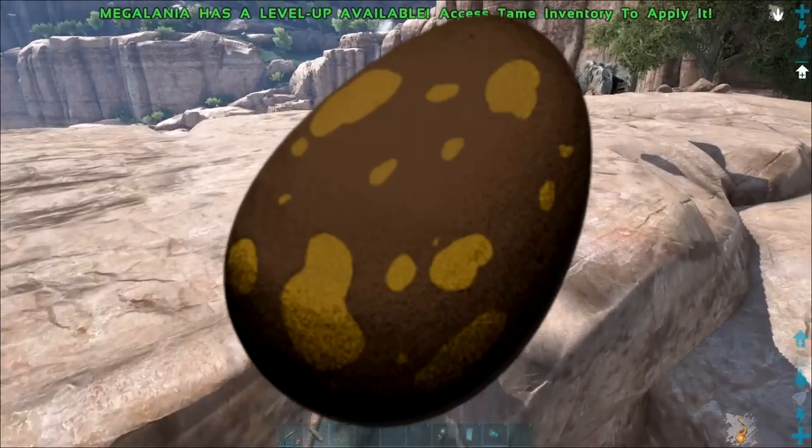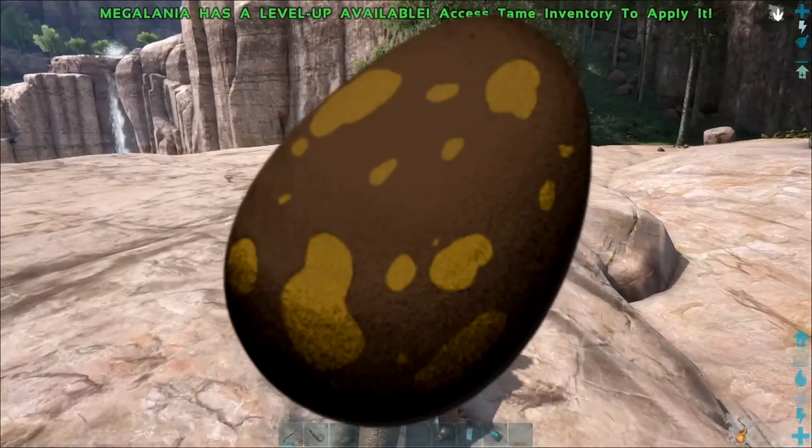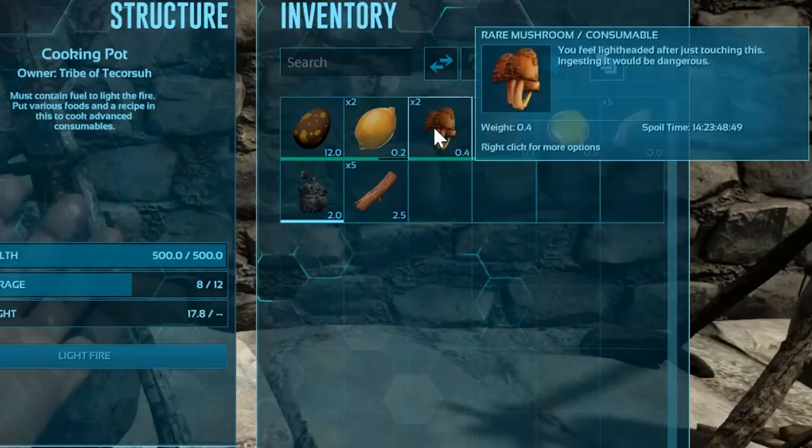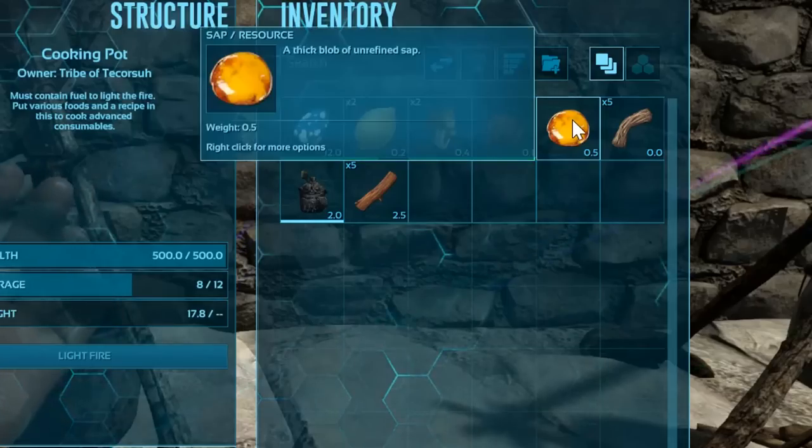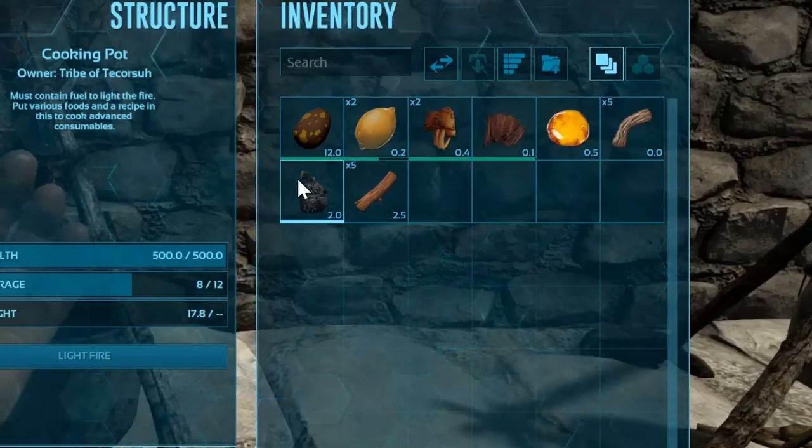Megalonia eggs are used in the superior egg kibble along with 2 citronal, 2 rare mushrooms, 1 prime meat jerky, 1 sap, 5 fiber, and 1 water.